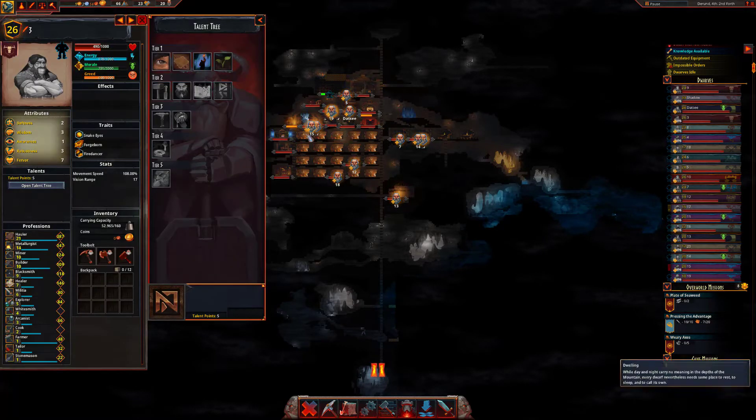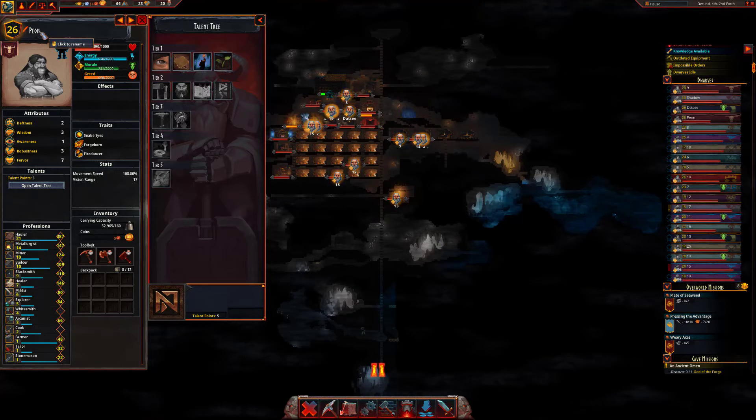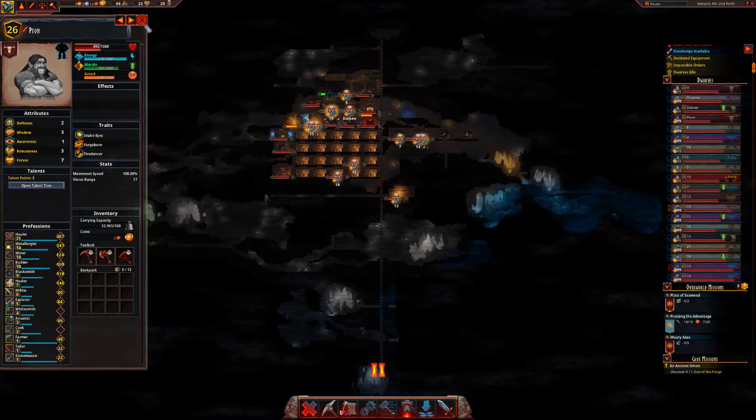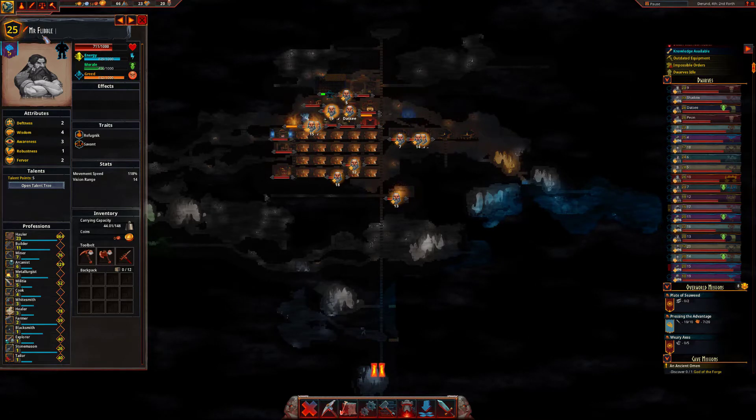First off, I wanted to do what I had promised — there are a couple of people who wanted me to name dwarves after them. The first one is going to be Peon — welcome to the mine, Peon. And the second one, there he is — dwarf four is now going to be Mr. Flibble. Mr. Flibble, welcome to the mine. Love the name.